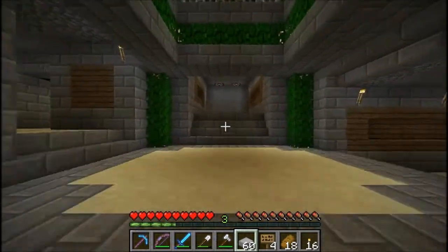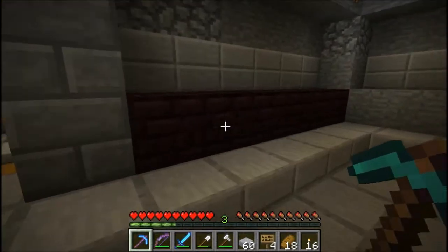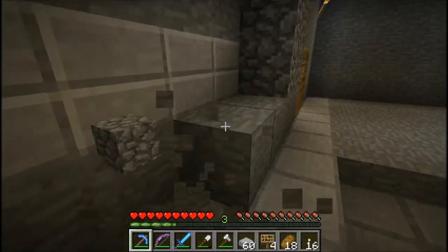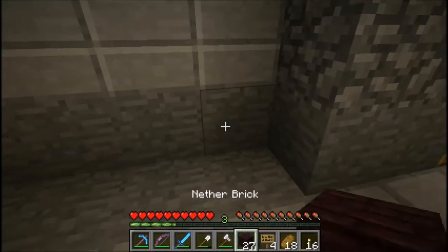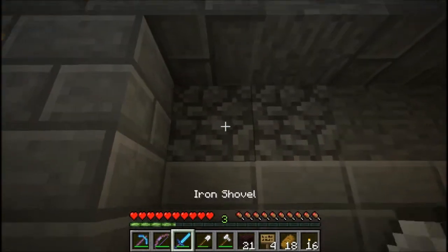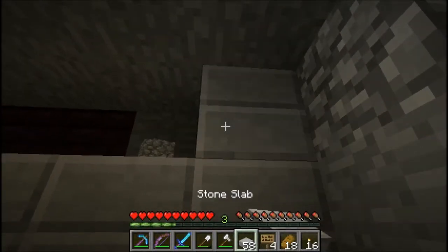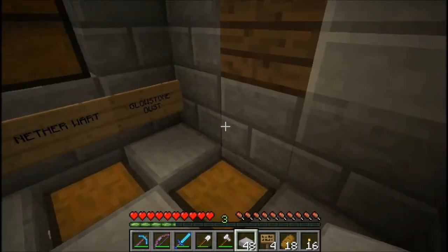Okay, so this is the idea. It sort of had to work out this way, because underneath here is the stairway, and same underneath here, so it's got to be this sort of look. I know it's sort of repetitive, but oh well. We'll get used to it. Put this along here, then we'll probably just continue the same look up here with the half slabs.